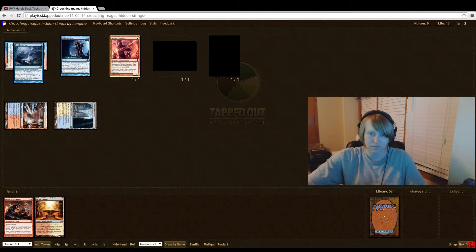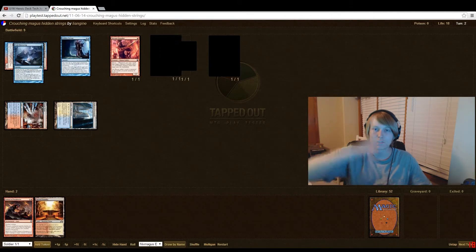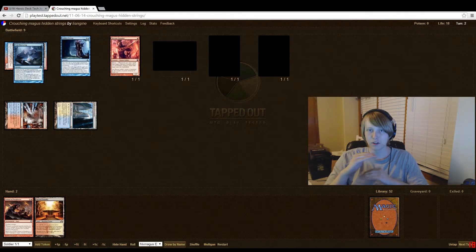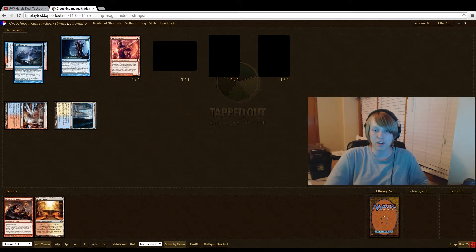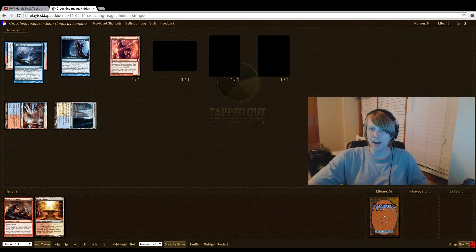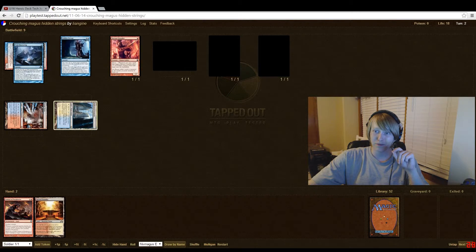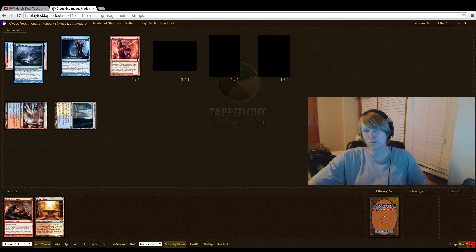Target the Akroan Crusader with Hidden Strings — heroic triggers on the stack again. Now Niv Magus Elemental activates his ability, which comes onto the stack. You control the stack, so you say: heroic trigger resolves first, we get another token. Then Niv Magus resolves — two more +1/+1 counters. Hidden Strings no longer exists as a cast, though it's still ciphered onto him. It's turn two and Niv Magus is now a 5/6, you have four 1/1 tokens — about 10 power on the board on turn two. That's crazy, that's how fast the deck works.